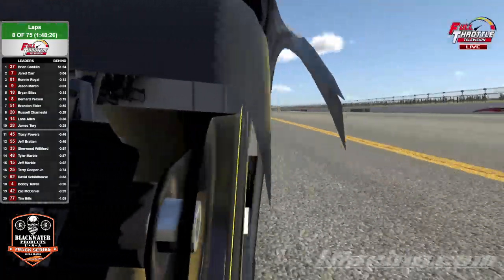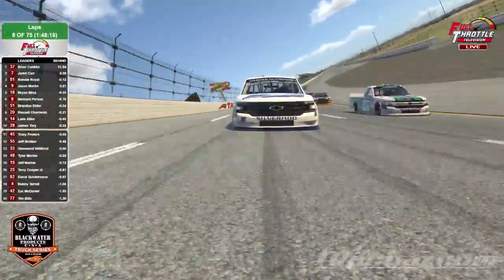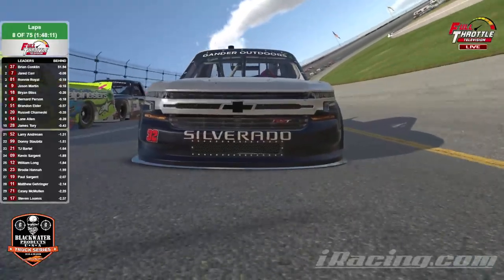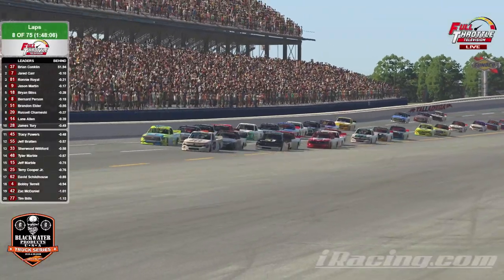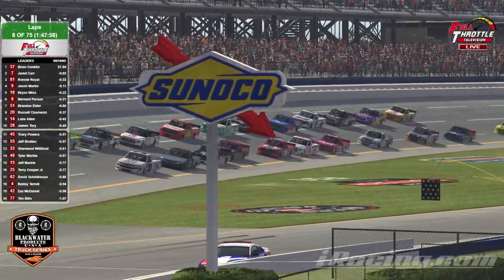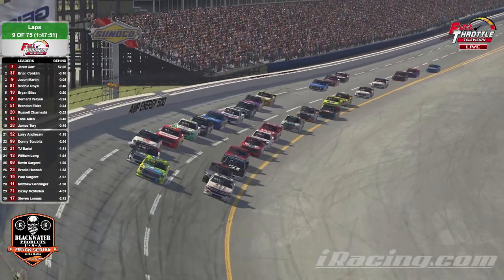Something is going on here — as I was onboard with Brian Conklin, it looked like someone was right inside of his car. That's just how much Ronnie Royal in that 81 is pushing that 37. He's trying to get every bit of it and does not want to go any further back, as you've got the 7 of Jared Carr on the outside and the 9 of Jason Martin up front really pushing. A couple of guys this season who haven't really been running up front are definitely up front right now.